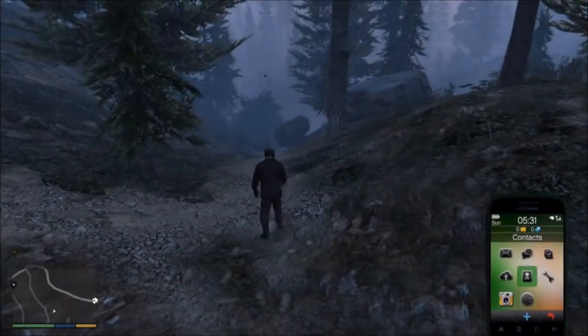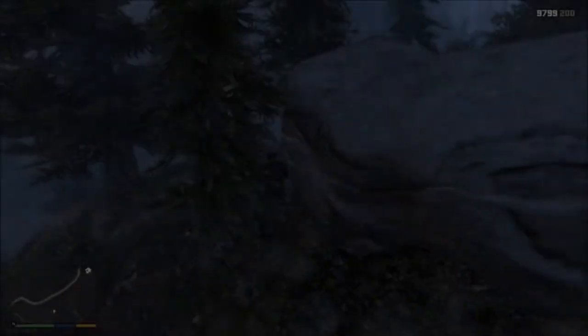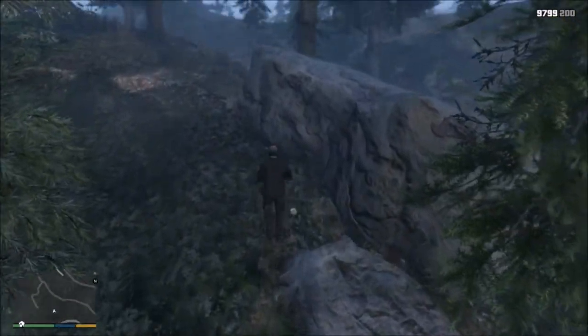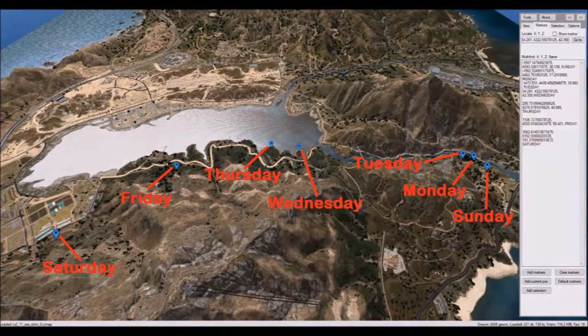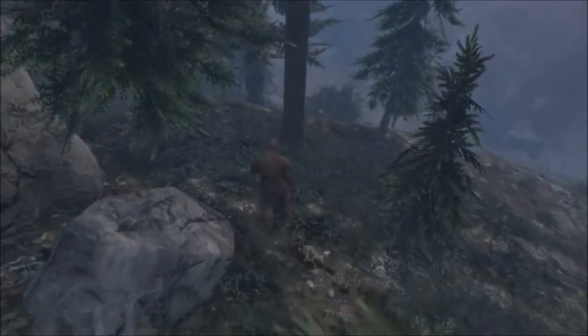Then starting on Sunday between 5:30am and 8am, and each following morning between the same time until Saturday, we need to find these seven golden Bigfoot peyote. Each one is in a different location around the base of Mount Chilliad and will only spawn in that location on a certain day and time with the correct weather. If you collect them from Sunday to Saturday in the correct order, a dead body will appear next to the plant during the trip.